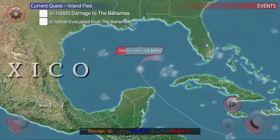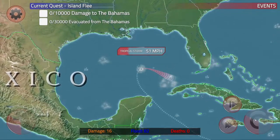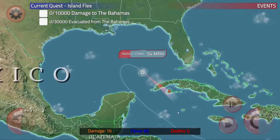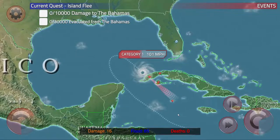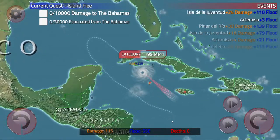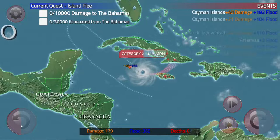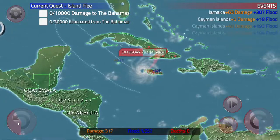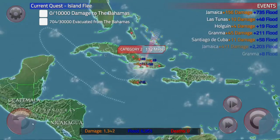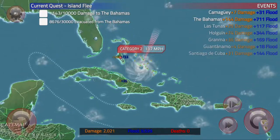Now we're just going to turn around like a boomerang. I forgot to turn on Turbo — there we go, now we're moving. I want to get those clouds. Now we're fearsome — a fearsome Category 1 hurricane, and we just go through Cuba. I'm amazed at how many cities are in this game. Now we need to turn the other way and head towards where I think the Bahamas are, without stopping to clip Jamaica. I think this is the Bahamas. Yep, we're starting to flood the Bahamas.